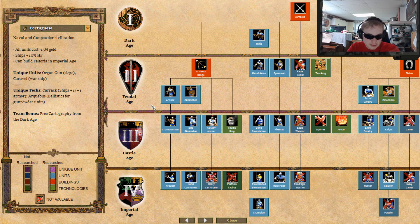Now for unique techs. Carrack gives ships plus one slash plus one armor — not bad, I don't like using ships but I can live with that. Arquebus gives ballistics for gunpowder units — that's very nice, that might be the thing that saves them from mediocrity. Team bonus: free cartography from Dark Age. And that just made it go down again.